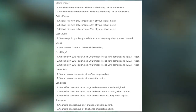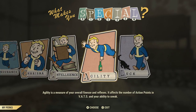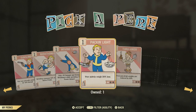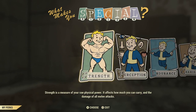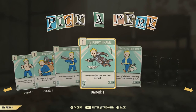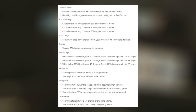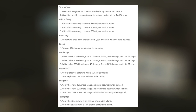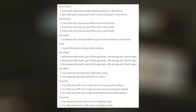Sneak makes you 50% harder to detect while sneaking — interesting since the Agility special stat also ties to detection while sneaking, so I wonder if they conflict or stack. Nerd Rage activates while below 20% health, granting 20, 30, or 40 damage resistance, a 10, 15, or 20% damage increase, and a steady 15% AP regen.